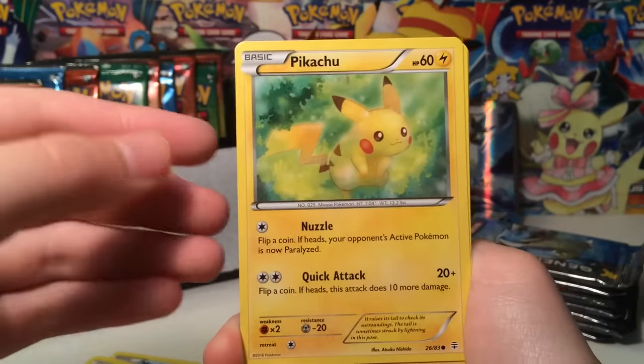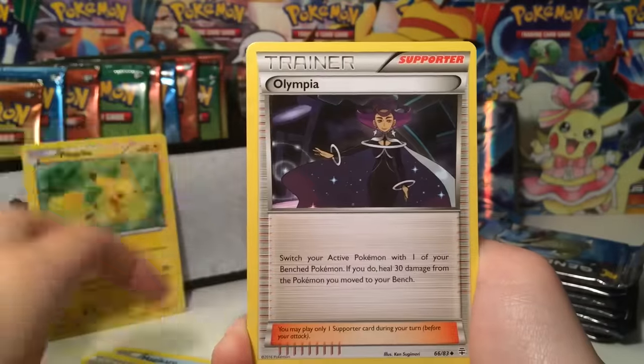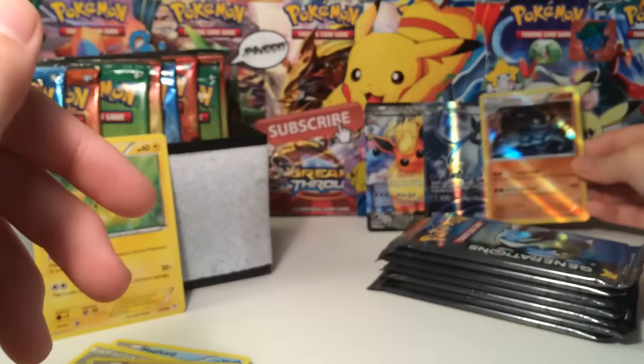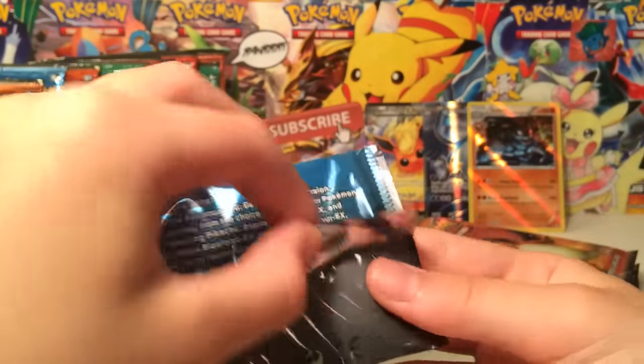Just go check them out, they're fantastic. And we have an Olympia, a Ponyta, as well as a Charizard and a Golem Hollow. Very nice. I'll stick the Golem in the background and the Pikachu — Pikachu's gonna sit right there for the rest of the video.